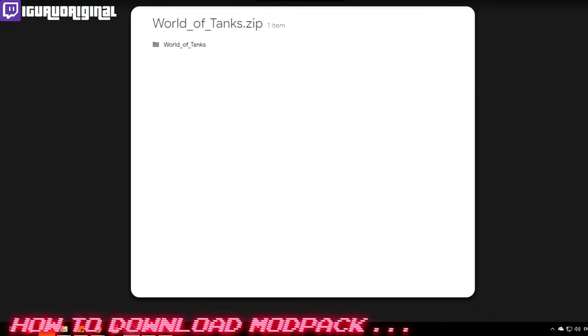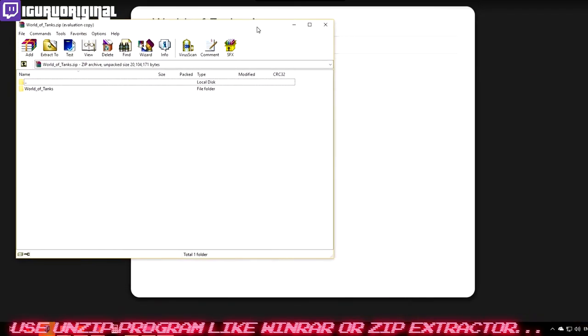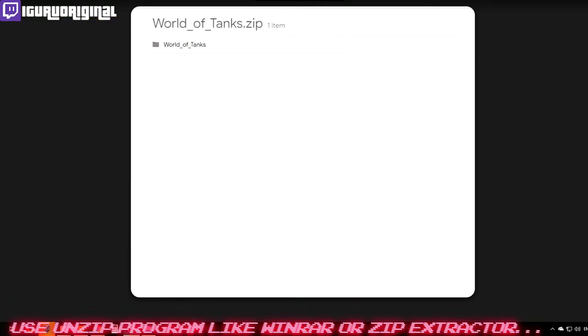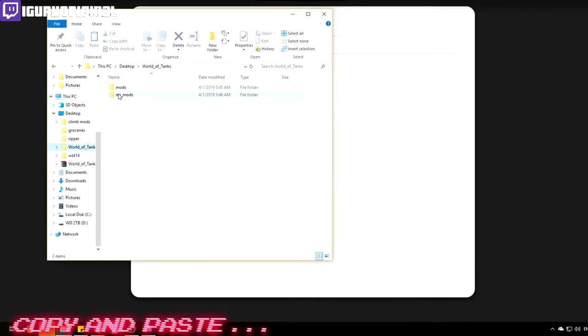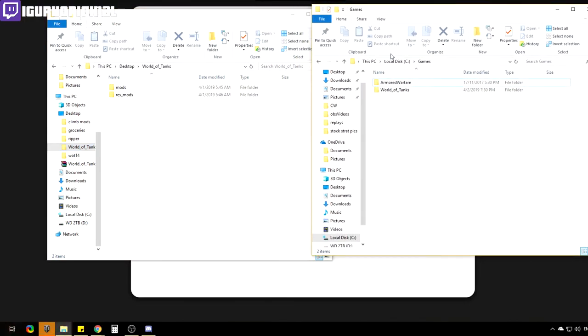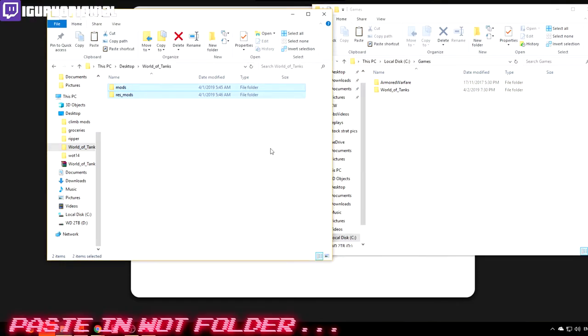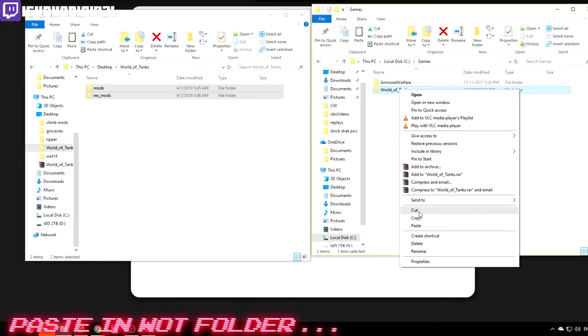The link below takes you to a Google Drive file containing the World of Tanks folder. Download that file — you'll need WinRAR or a zip extractor to open it. Once you've unzipped it, inside the World of Tanks folder there are two files: one is the mods folder and one is the res_mods folder.